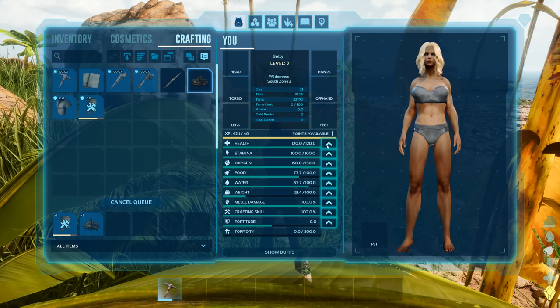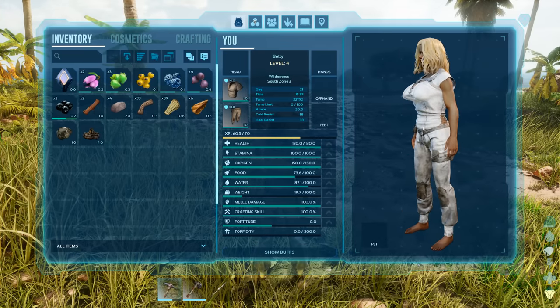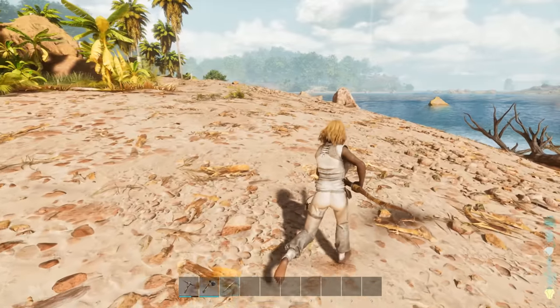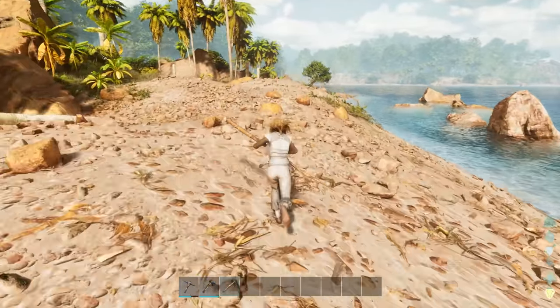Let's put some more points into health. Now, dudes and dudettes, we hunt. We're going to look for some simple-to-kill dinosaurs, and there should be plenty of these along the beach. Even the ones that will attack us should be pretty easy to deal with right now.